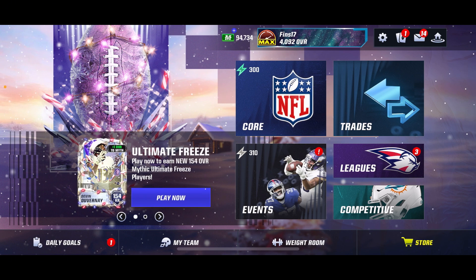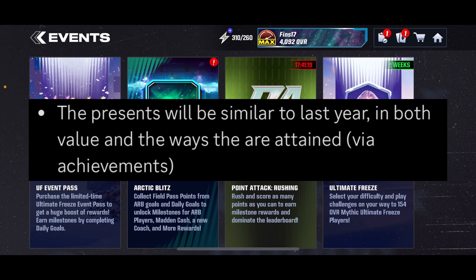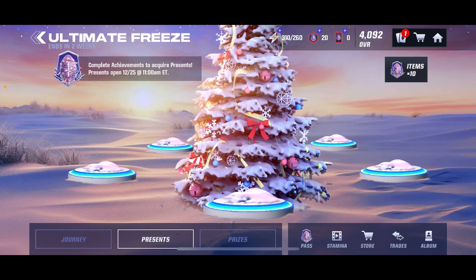So we pretty much know exactly what's inside these presents, and I'll show you guys why. About a week ago, when they were giving out ultimate freeze hints, they put out a message saying the present value is going to be kind of the same as last year — how you attain them and of course value wise.